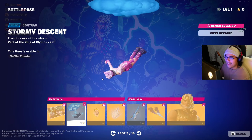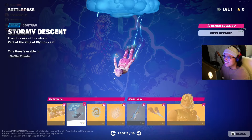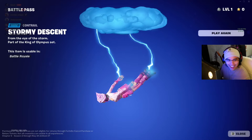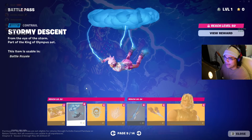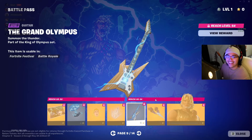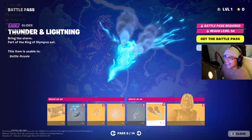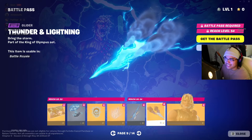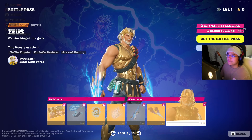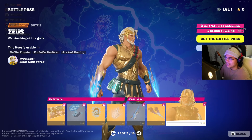Now Zeus's loading screen. And here is a contrail — whoa! That looks good. That's fire, chat — that is so cool! I can't wait to use that. We have a guitar — literally an electric guitar. That is nice. And a glider where you're riding lightning — that's crazy! And there is Zeus. I wasn't expecting this to be Zeus actually — I thought this was a different skin that kind of looks like Zeus.